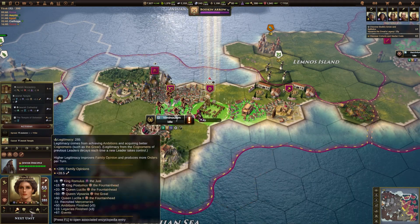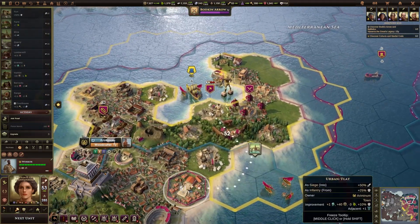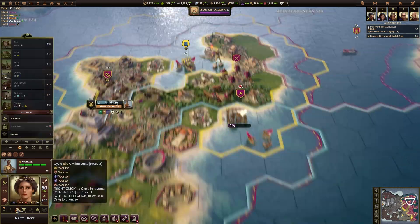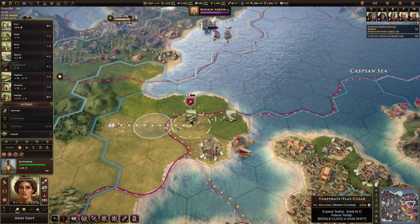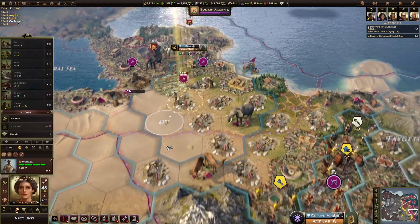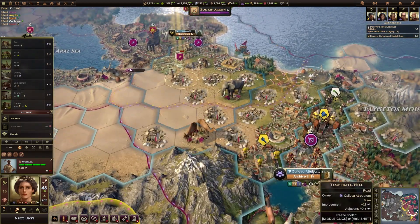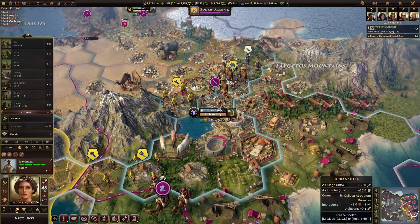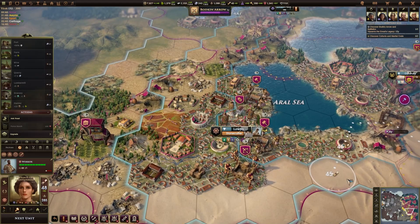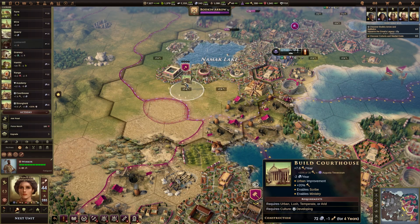I've got a lot of idle workers again. Let's just very quickly cycle through all of these workers. One thing I do like in this game is that when you click on a specific tile there's a little recommend button above the worker, so you don't have to move to a tile and then go find it on the list. We've got a worker up here who's in the desert with not really a lot to do. Let's get a courthouse — it doesn't really matter at this point.